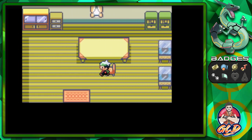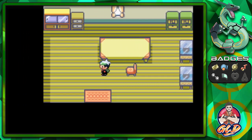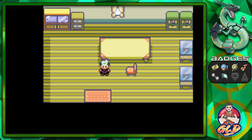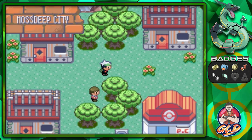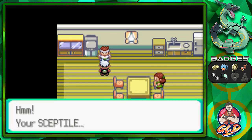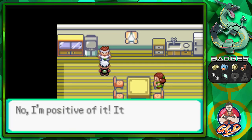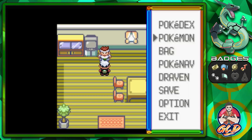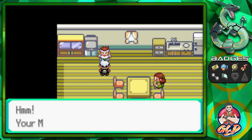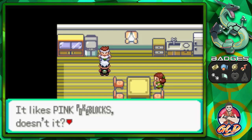This is Steven's house. I originally wanted to use Beldum from Ruby or Sapphire, trading it to use on my team, but I already have a Psychic-type and didn't want a pseudo-legendary complaint. Inside, a man says your Sceptile likes red Pokéblocks — and he automatically knows what Pokéblocks each of your Pokémon likes. My Manectric likes pink Pokéblocks.